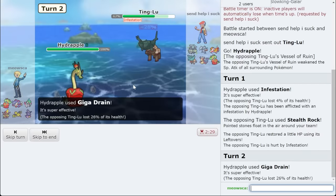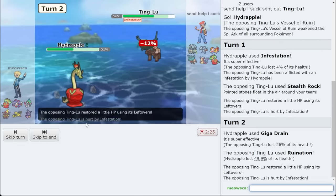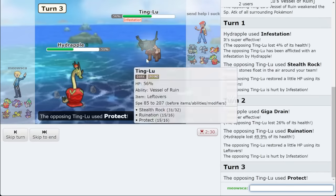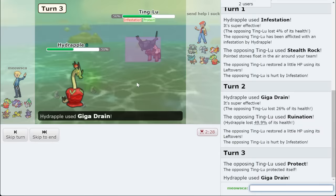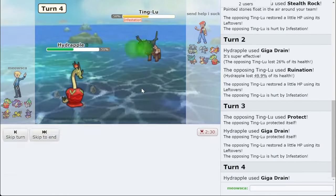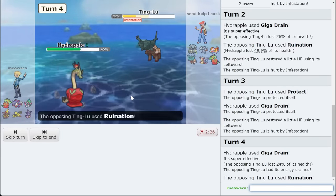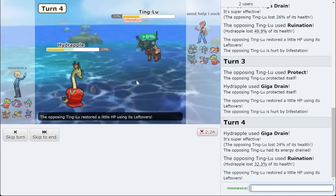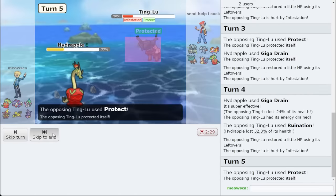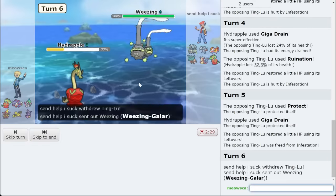Go for Giga Drain — they probably do about 30%. I don't really mind the Ruination as long as we get the damage off on Ting Lu and I get Regenerator at the end of the day. They want to Protect as well — I'll take it, that's just more chip. I think they only have Earthquake, not Whirlwind, so we're actually going to be 1v1-ing them. I should be 1v1-ing them — look what Pokemon I am. I'll go for another Infestation on whatever's coming in.